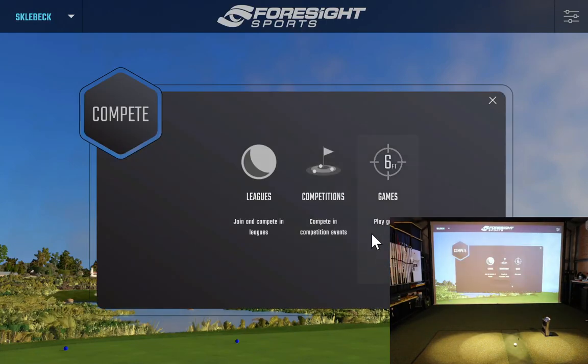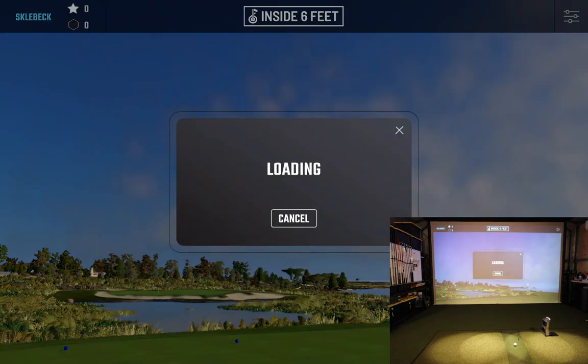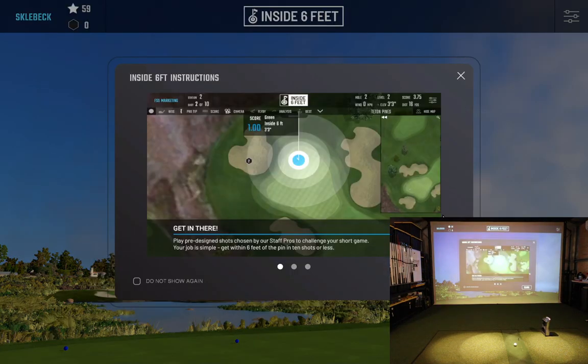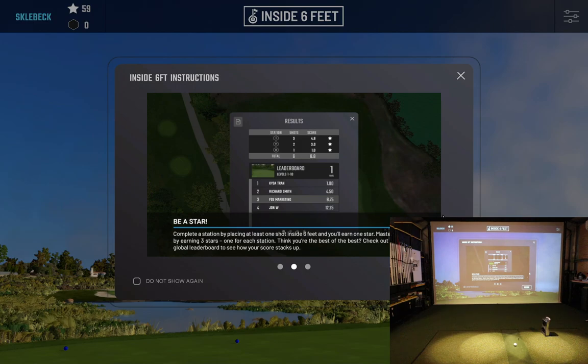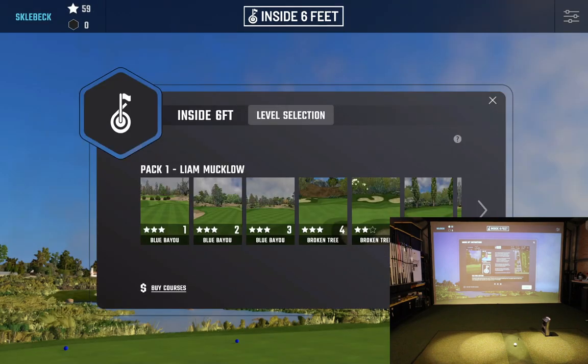There are a couple of curious people out there that wanted to have a look inside 'Six Feet' and get a better understanding of what the gameplay or the competition looks like on FSX 2020. I'm using the GC Quad. The name of the game is exactly as the title says — we've got to take three shots and get inside six feet. I'm not going to start on level one; as you can see, levels one, two, and three are typically locked.